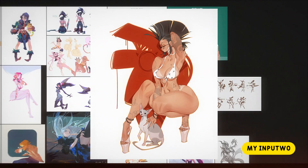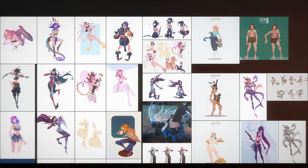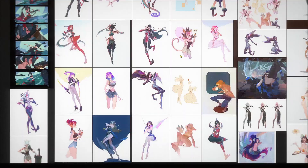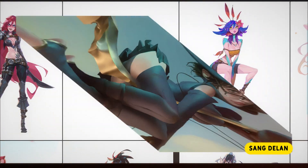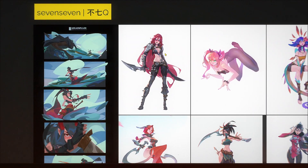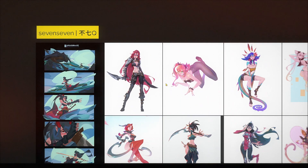What comes to mind are two artists: Myuput Woe, I believe he's from Eastern Europe. And 7.7's work also reminds me of Sang Delan because the forms are very fluid and very fit — he's kind of like a combination of both. Although the thing that separates him from Sang Delan or Myuput Woe is his style.